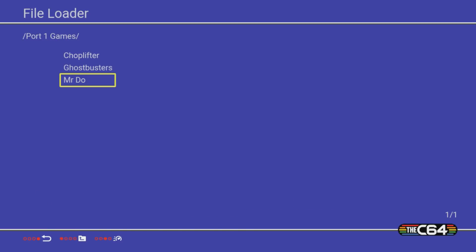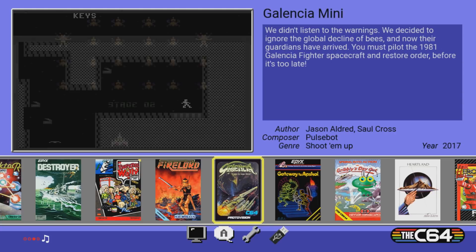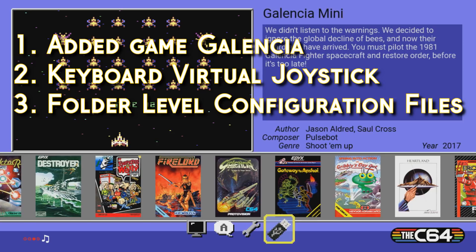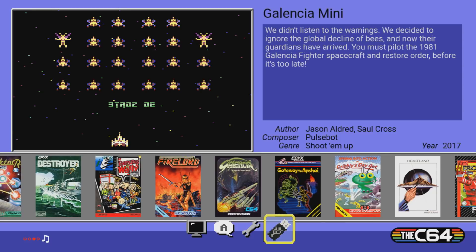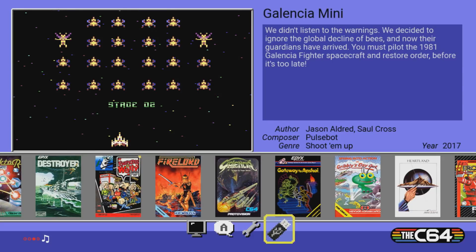Overall, those are the three big items. Just to summarize: we got Galencia Mini, we have a keyboard that acts as a virtual joystick, and we have multiple game configurations within a folder using a single file. Not too bad for a nice little update. I hope you enjoyed this — stick around to watch some other videos, subscribe, like this video, and share it with your friends. This is Shane Monroe, thanks so much for watching.